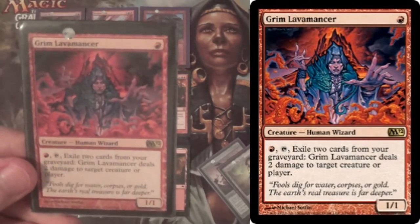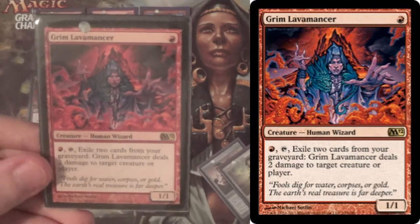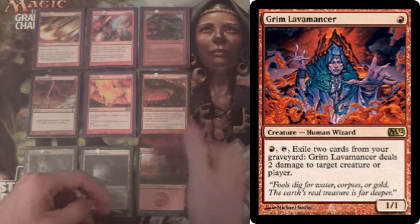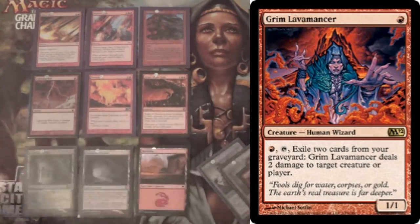Next we have a one-of Grim Lavamancer for repeatable removal. Just hits a lot of low-to-the-ground creatures. It helps us get through, and it's for hate bears and Infect. Lavamancer is sick against those. Not really Zoo, though, because of three toughness — but it's a two-for-one, three-for-one depending on how long the game goes.